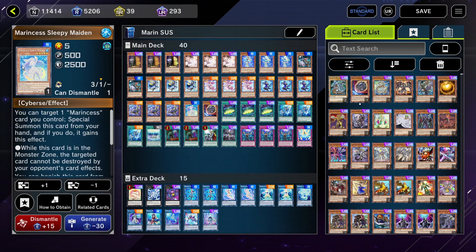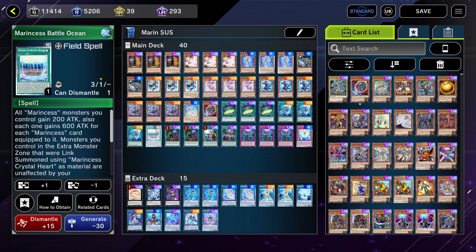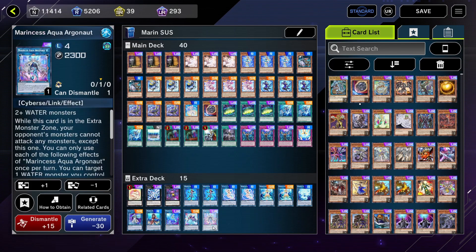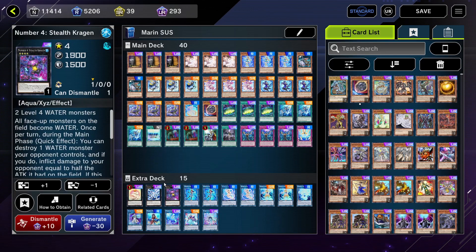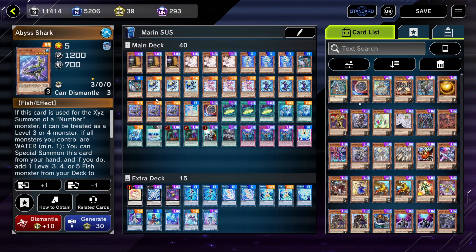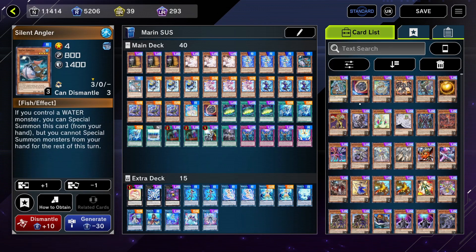Do try to incorporate Sleepy Maiden into your combo as well — maybe find a way to add it to your hand so you can protect your field spell. And if you find yourself with two Level 4s at the end of your combo, you can also make Bahamut Shark to summon Toadally Awesome. Stealth Kragen is also an option depending on what you're playing against. Another new card I should mention is Abyss Shark, which is a free special summon if you don't have a water monster, and also adds you Silent Angler, which is also a free special summon — but you have to special summon this last because it does lock you out.